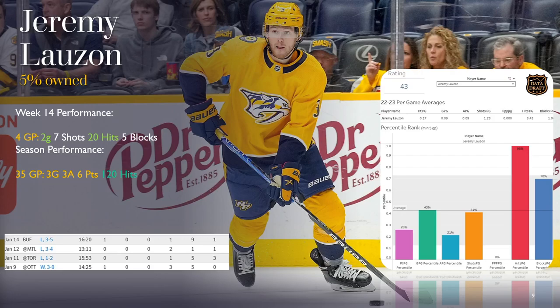Our last honorable mention is Jeremy Lauzon, with a similar hits and blocks profile. Four games, two goals, seven shots, 20 hits, and five blocks. On the season, not much offensive production but 120 hits — that's what you're owning him for. He had a nine-hit game against Buffalo, five against Toronto, five against Ottawa. He's 98th percentile in hits at 3.43 hits per game. You'd like to see more of other stuff going on, but you're not going to get that because he's playing third pair and not getting any power play time. He is one of the elite hitters in the game, so if you just need to fill that category or hits are weighted in your points league, this guy can get you a nice point floor on a regular basis.